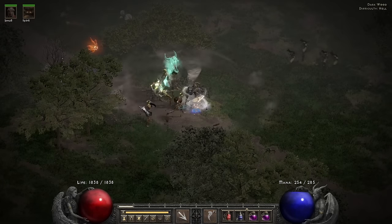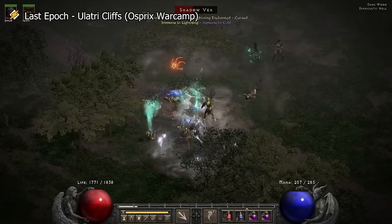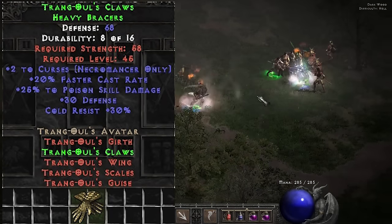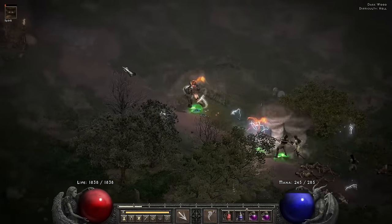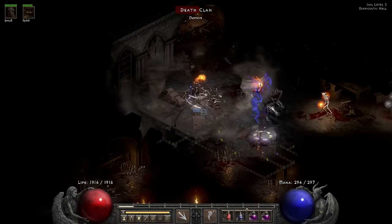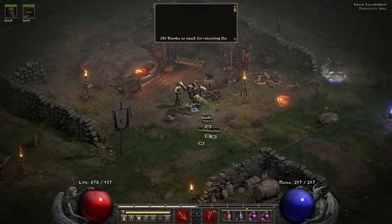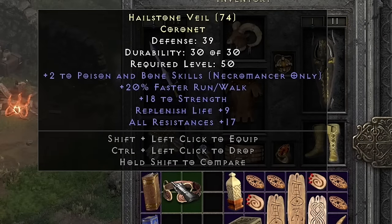Running away from a million vile things — Vile Lancers, Vile Hunters — and one drops me Heavy Bracers. I find a unique amulet and I'm curious what it will be. It ends up being an Eye of Etlich, which isn't better than what I'm wearing. I do end up making an Imbue and get a 20 faster run/walk, 18 strength, 17 all-resist, poison-bone Coronet — if I were a Necro that would be a GG helmet for sure.